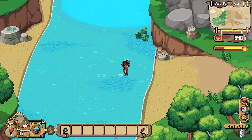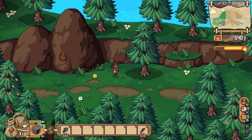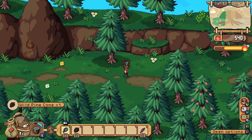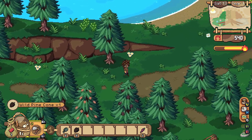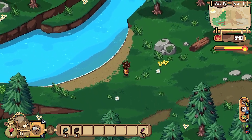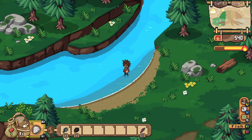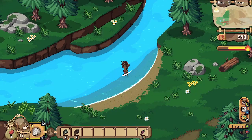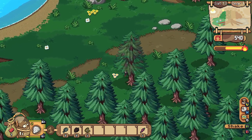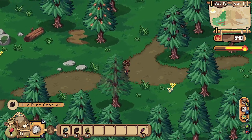Up into the forest we shall go. We'll catch our fish along the way, and we can certainly take some pine cones. Let me change out my tool — we'll use the flint axe. We can do some fishing right here. Let's see what we can get. Got it — okay, we'll take that one with us. And we'll collect some more pine cones.